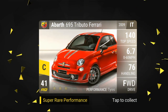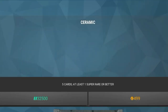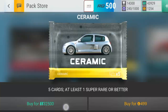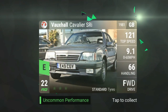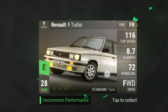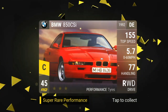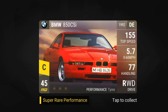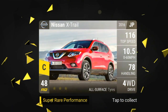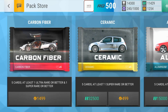A Abarth 695 Tributo Ferrari — all right, sure. Let's see if we can get anything better. It's so hard to beat the Fiat. Cavalier, a Renault 9 Turbo, Volkswagen Polo GTI — we already got a better one — 850 CSi, I love this car. That's an extra, I'll take that. Two super rares out of the ceramic pack, pretty good, nice!